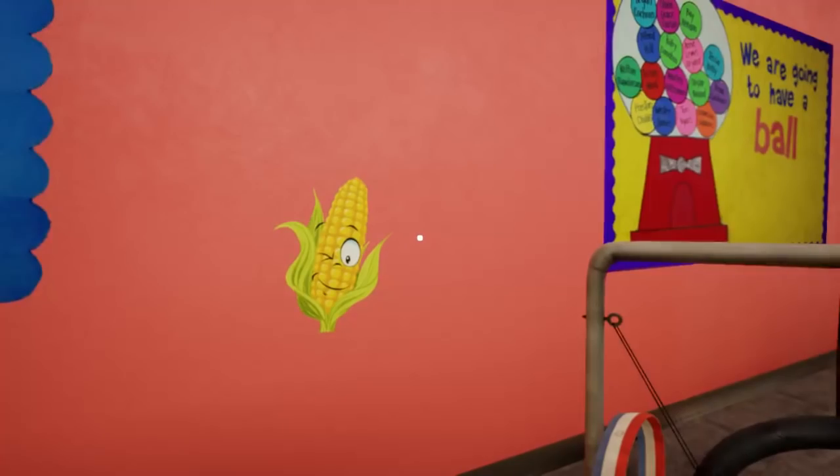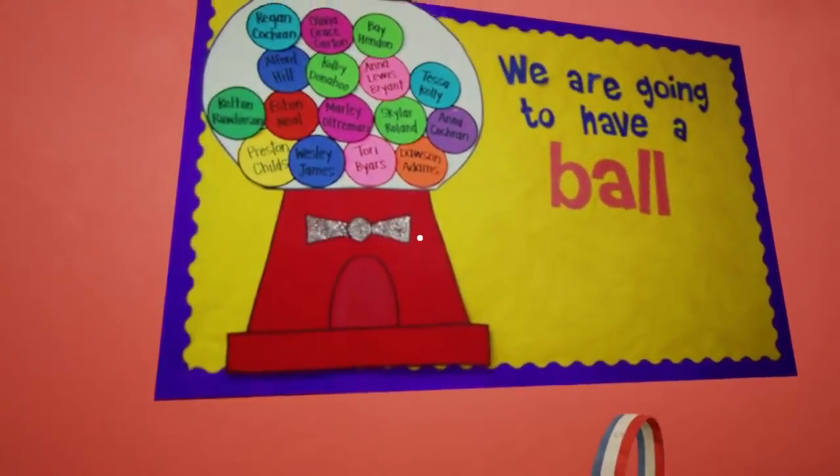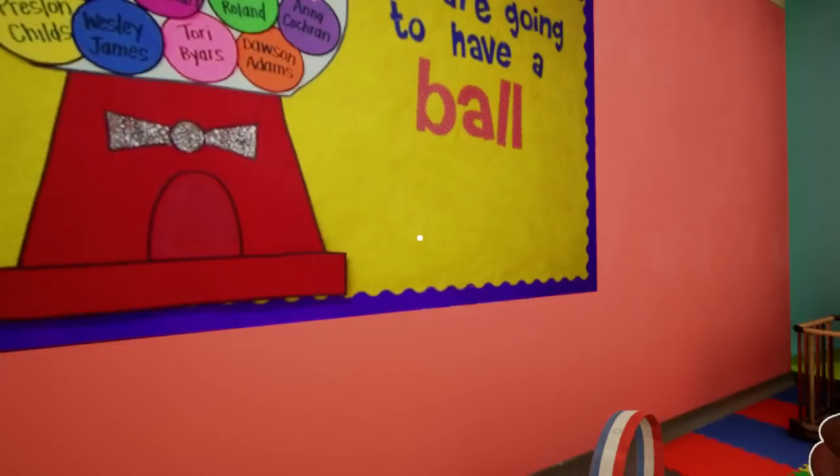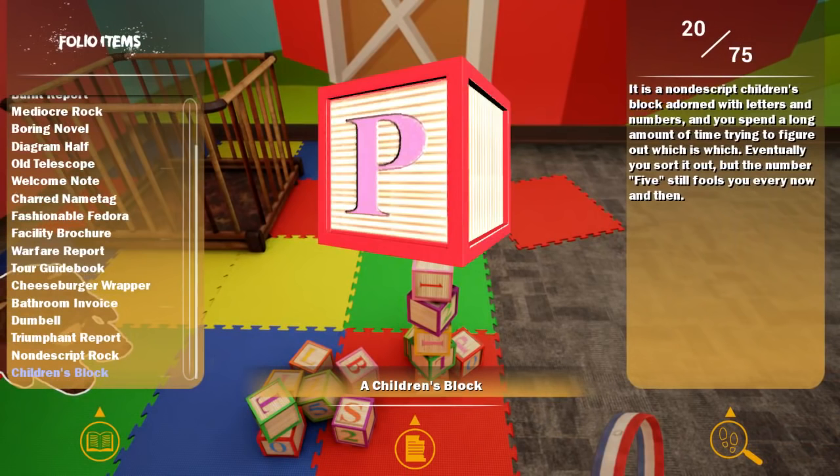How did I do? You're going to have a ball. Oh boy. It is a nondescript children's block adorned with letters and numbers — you spend a long time trying to figure out which is which. Eventually you sort it out, but the number 5 still fools you every now and then.